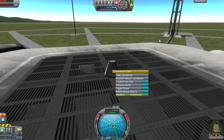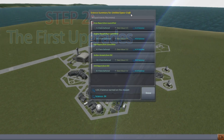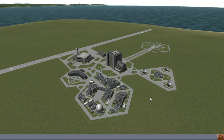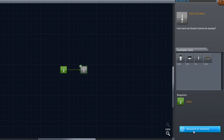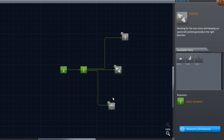Once this is done, select recover vehicle at the top of the screen and that will cash in all your science. Step 2: the first upgrades. You'll now have a total of 24 science at your disposal. Click on the research and development building to bring up the tech tree and research basic rocketry. This will unlock 3 new techs for researching, and you'll want to spend your remaining science on the stability tech.